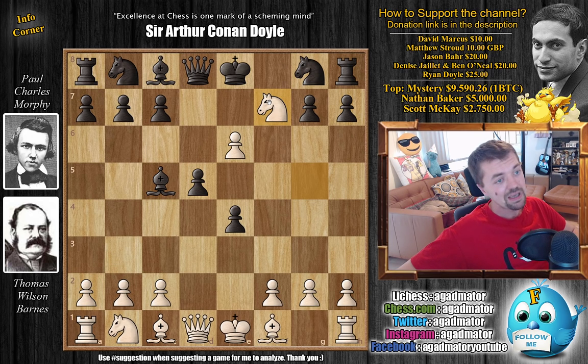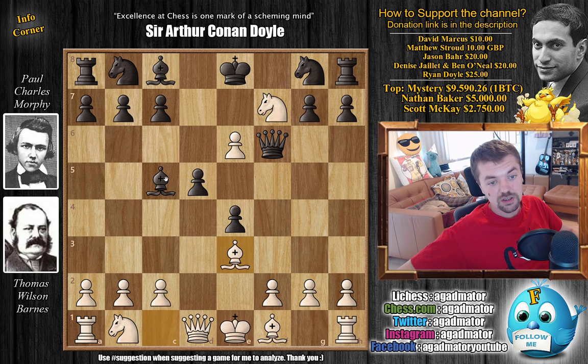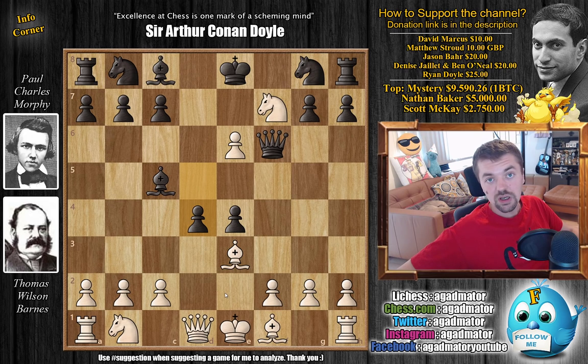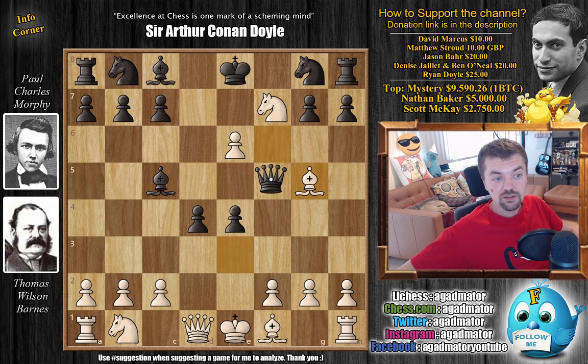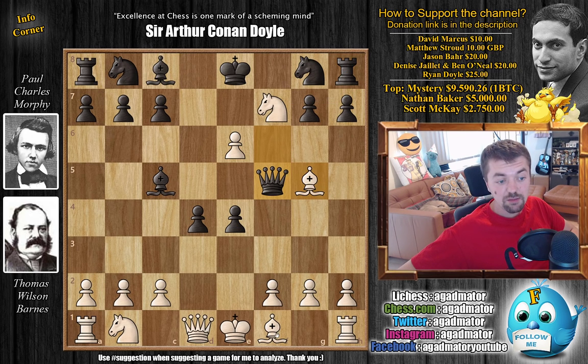However, Barnes went for knight to f7, and it's still a very complicated game. Morphy goes for queen to f6 — it's now Morphy who's threatening checkmate on f2. So Barnes defends with bishop to e3, blocking Morphy's dark-square bishop. Now you could just simplify with captures and allow Barnes to grab his rook on h8, but Morphy instead decides to complicate things with d4, a nice pawn push in the center. Now he allows Barnes this very unpleasant bishop to g5. Morphy prefers to keep the queen close to the bishop, so he goes queen to f5.